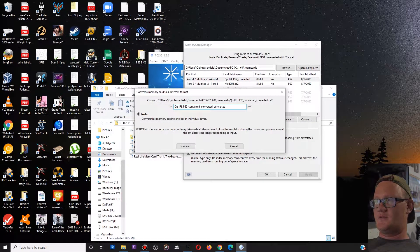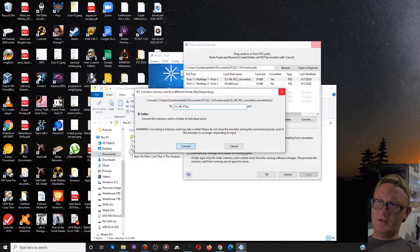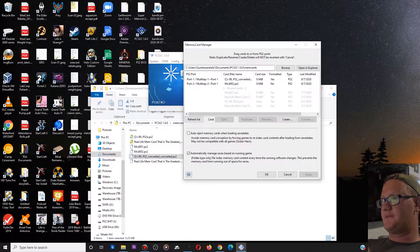Let's just name it 'A' and click Convert. It freezes — that's OK, just let it do its thing. Don't try to force close anything, just be patient. It even warns you: 'Converting a memory card may take a while. Please do not close the emulator during the conversion process, even if the emulator is no longer responding to input.' They're aware of this, so they put that message in there for you.